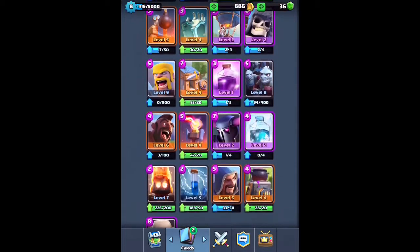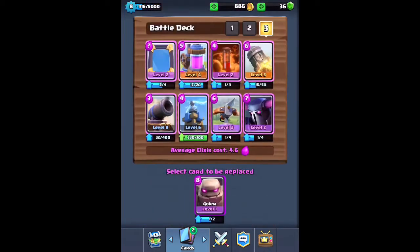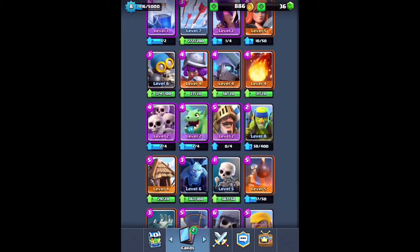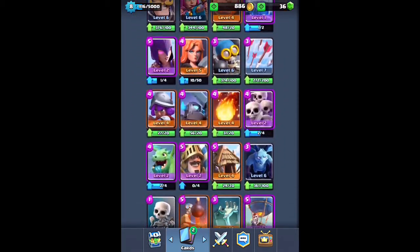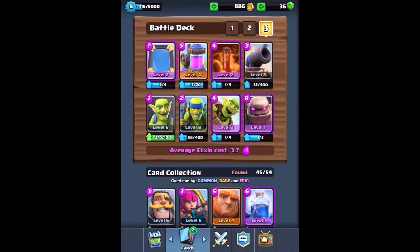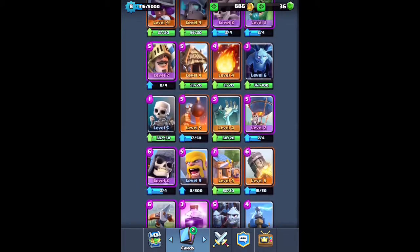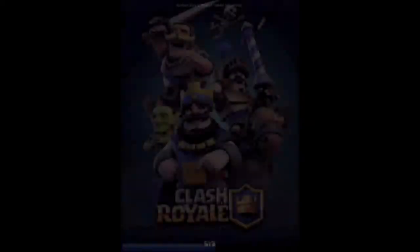Now I'm going to create a new trolling deck. Let's do a P.E.K.K.A... actually, let's do a Golem trolling deck. I've never used a Golem before. So: Golem, Goblin Barrel, Spirit Goblins, Goblins — my Goblins are so low level, I'm only level 6. The Cannon of course, Poison, Elixir Collector, and let's put in a Hog Rider also. Alright, let's try this against a trainer — Training match, let's see how this is going to do.